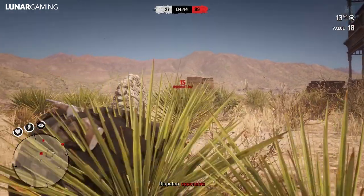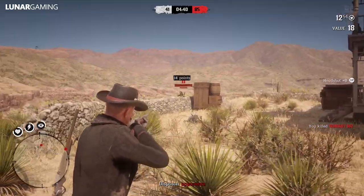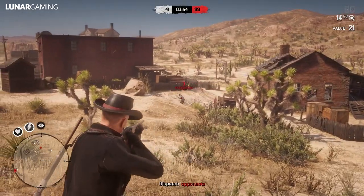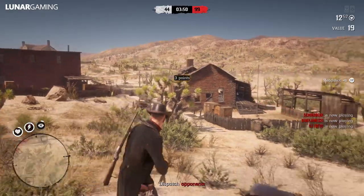Cougars no longer seem to spawn in the same place now, which is probably because it was one of the best farming methods online for money at the minute — farming cougars, especially around Blackwater. But now they no longer seem to be spawning there and you can no longer farm them. So that's quite a big one online.